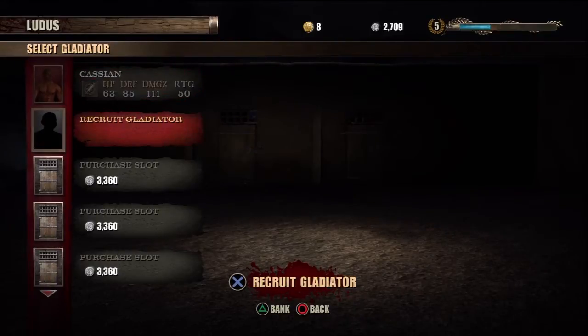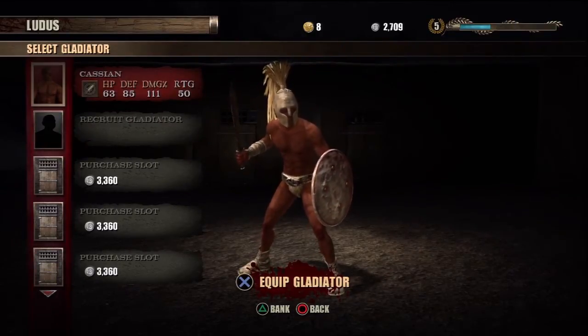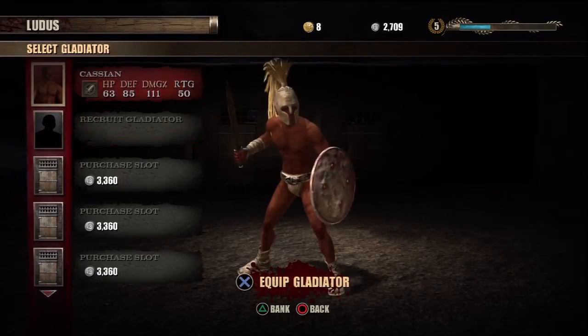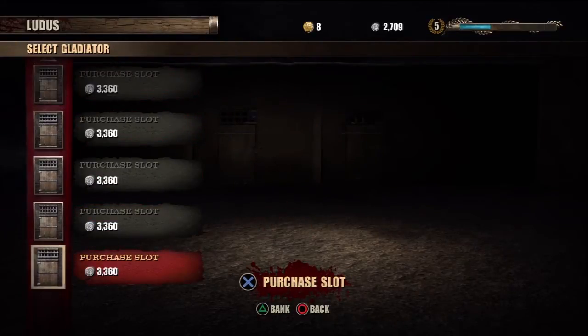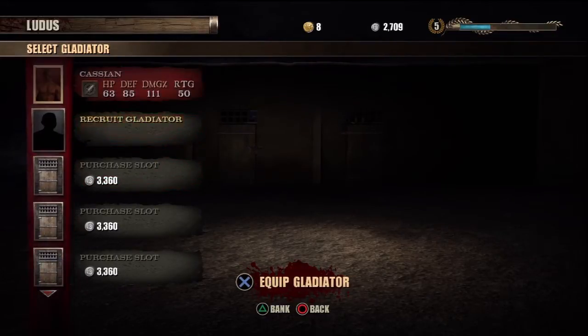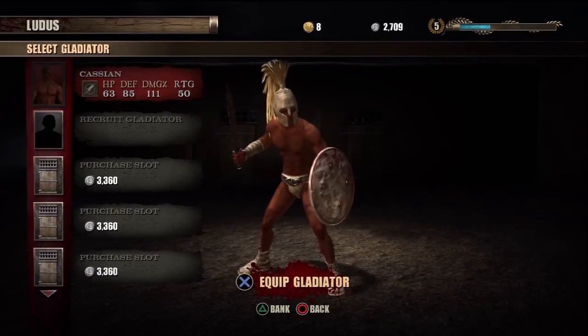It's pretty cool — you can customize the chest, the head, the weapons. You can choose from multiple items. First, you can select your gladiator; you can have up to about eight. Right now I only have one. His name is Kazin — I didn't choose that name, they gave him that name.